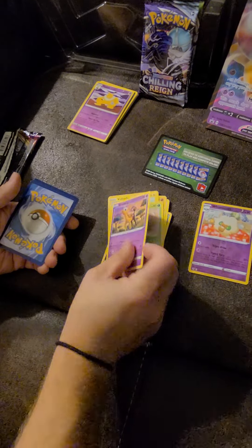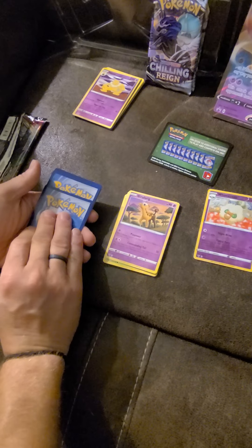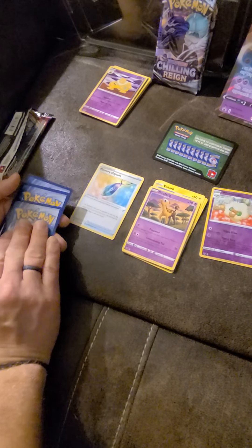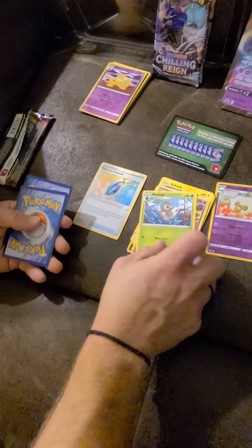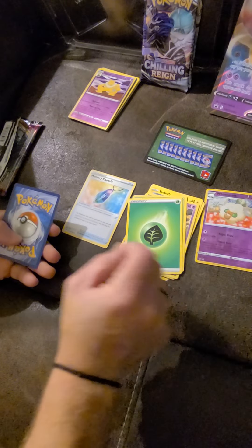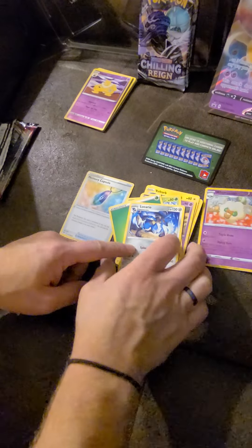Water — nope. Psychic — Drifblim. Water — nope, that's my item: Memory Capsule. This should be another Trainer — nope, Nuzleaf. Psychic Energy — nope. Grass Energy. And Grass — nope, Lucario.